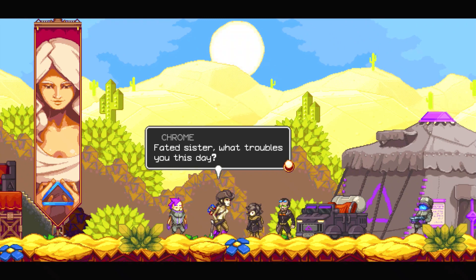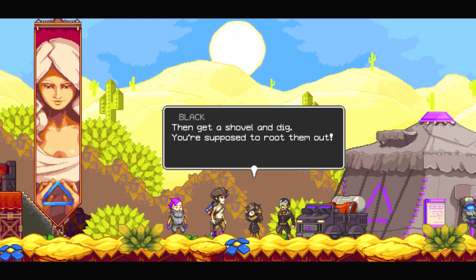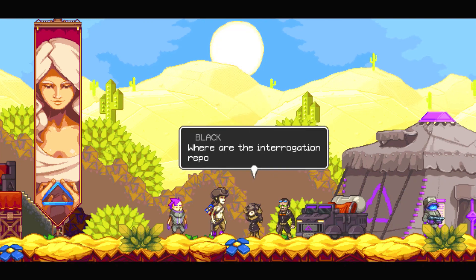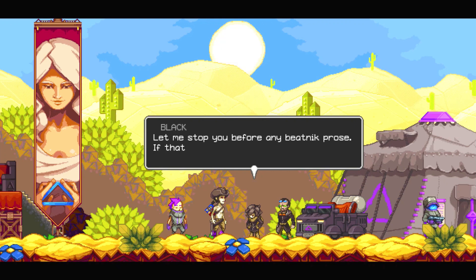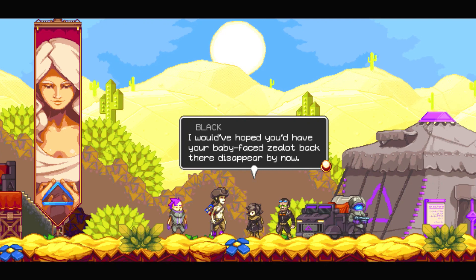Fated sister, what troubles you this day? The pirates — where are they? They continue to hide in their holes, fearing the penance. When they get a shovel and dig, you're supposed to root them out. The suits do nothing but pester me about this now. I heard from a soldier you have in fact met with several pirates lately. Where are the interrogation reports, Chrome? I have faith that pirates can be reasoned with. A stranger friends for himself, but a friend friends for you. Let me stop you before any beatnik pros. If that were true, do you tend to have friends? I would have hoped you had your baby-faced zealot back there. Disappear by now.